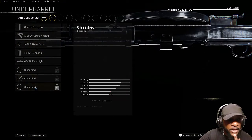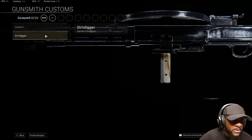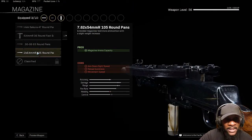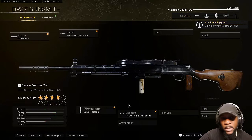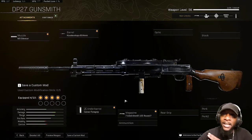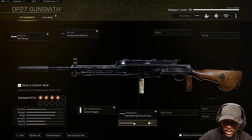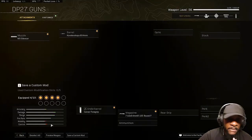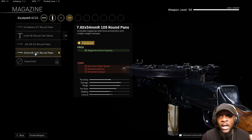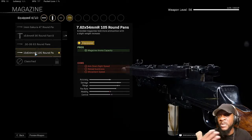Moving on, I would definitely use the last foregrip, but the Carver always works wonders for me personally — I love the Carver. For the magazine, I would definitely use this one. This is a build where you're not going to be running and gunning; you're just going to be holding a position, getting into the circle, and hosing people. As a matter of fact, this has 105 rounds, so you're not going to be reloading a lot.